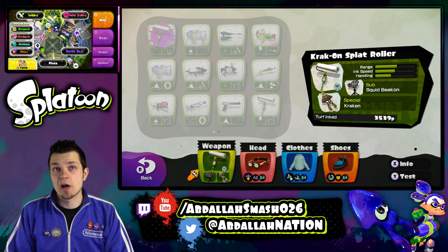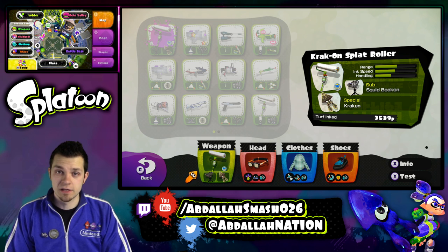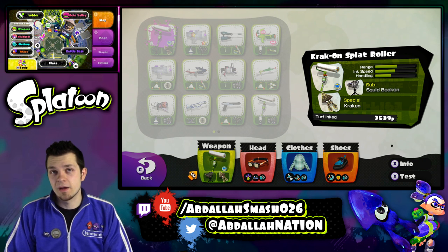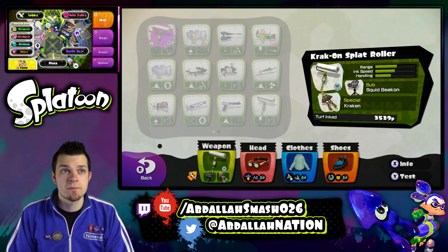We're going to use the Crack-On Splat Roller. As you can see, the range is decent, ink speed is decent, and handling is decent as well. These are different categories than the Splattershots, so keep that in mind.